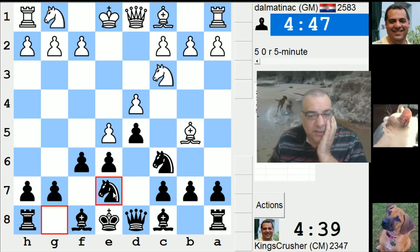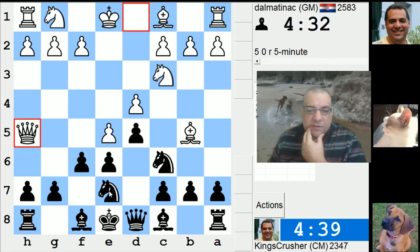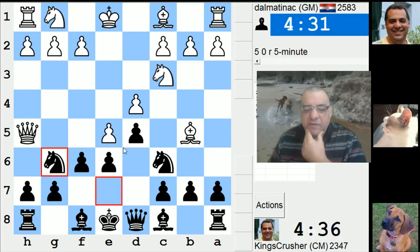I'm playing knight c6 - French Paulsen variation. Maybe knight g6 if he's going to give up his light-square bishop. Knight g6. Pressure over here - king f7 on bishop d3, so that loses a rook. Yes.